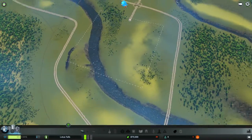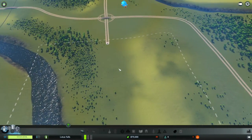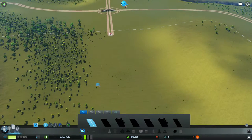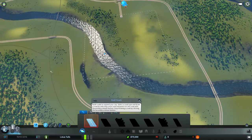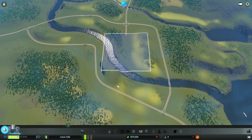Here we are. It took a while but this game is pretty big anyway so I kind of suspected that. So here we are — this is our area for Lotus Falls. We can only build inside this perimeter. Everything in this perimeter is ours. Later on in the game you can buy more areas but we have to unlock those first.